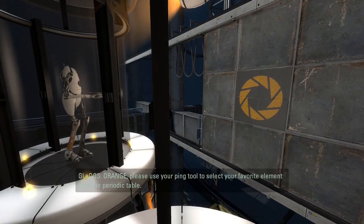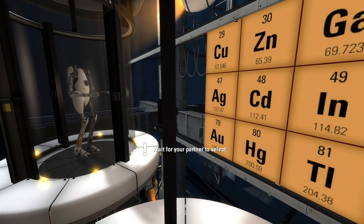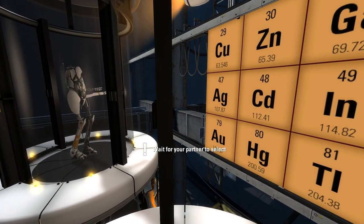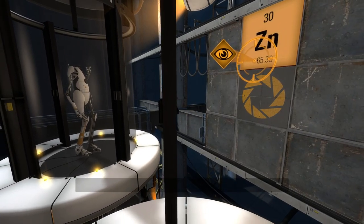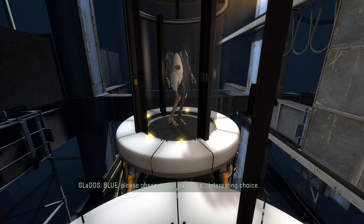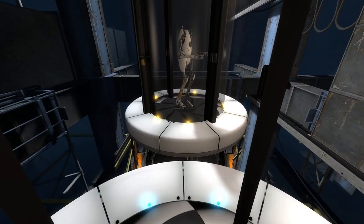We're playing Portal 2 co-op. I don't care about the periodic table. I don't even know what any of these really are. Pick zinc, I guess. You said you didn't know any of them, but you picked zinc. Well, yeah, I knew that was zinc because of the Z.